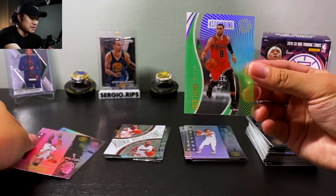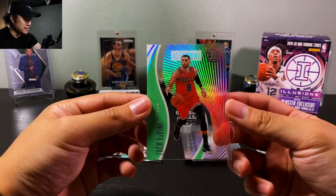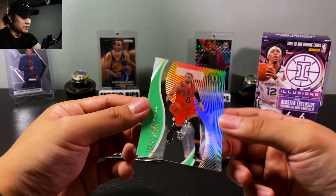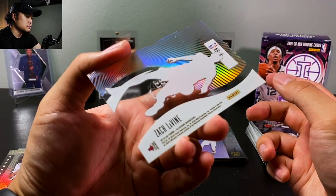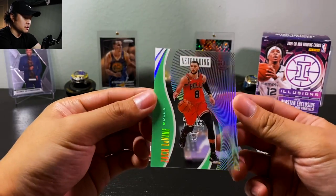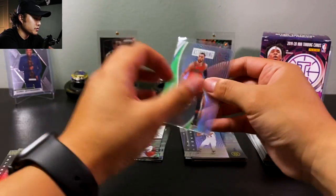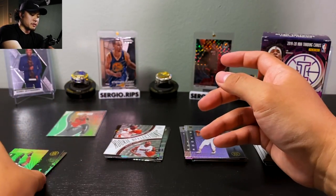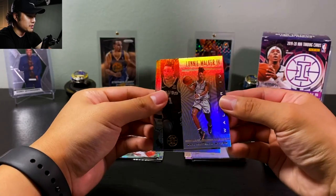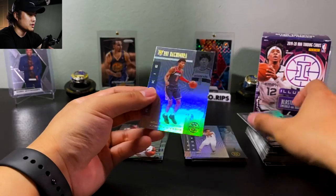These are the acetate inserts you can pull out of this — these look pretty awesome. Even if it's Zach LaVine, that's tight. His rookie year is cool — his parents were actually in front of me getting their tickets for the games. Lonnie Walker the Fourth, and Rui Hachimura.